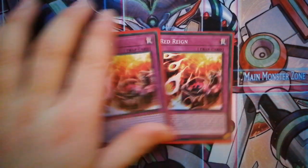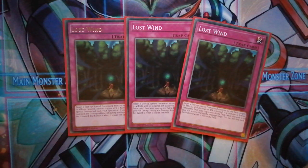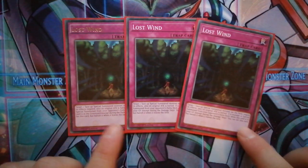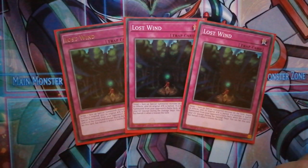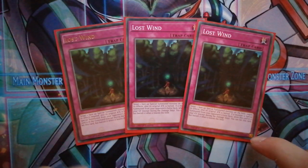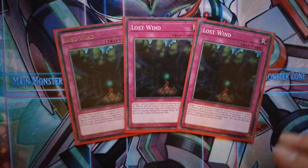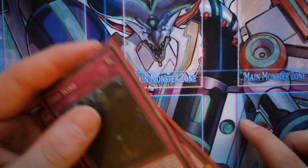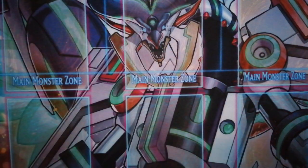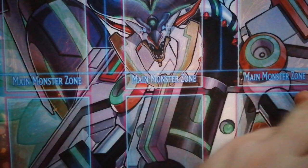A new card I was trying out is Lost Wind. Stopping your opponent's effects is just amazing. Your opponent just isn't ready for Lost Wind, and the fact that it reoccurs is really nice. During the damage step you can set this card — banish it when it leaves the field. If your opponent special summons from the graveyard or extra deck and there's a monster, you can set this back on your field and use it one more time. I'd recommend as much negation as possible because it just stops your opponent completely. I'll often try to end with two Abyss, a Lost Wind, and a Red Rain — with four or five negates your opponent will just scoop.